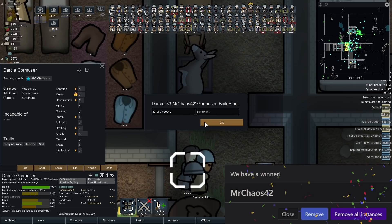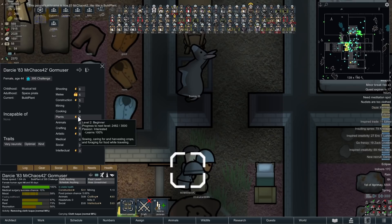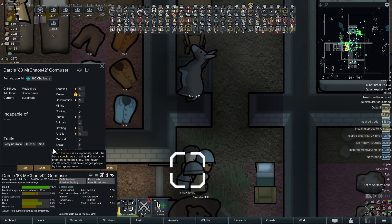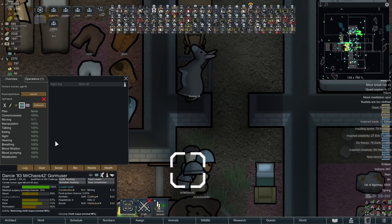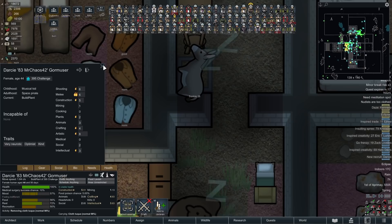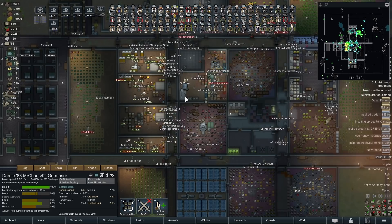Another recruit — pawn 83, Mr. KS42. Straight into building because they've got construction and that is so rare we cannot not use it. They've also got a plant skill so we'll put them in planting as a secondary. Very neurotic, which will help global work speed but hurt mental break threshold. They're an optimist and kind, which is nice because they lost a leg — got shot off at some point. I'll get them a peg leg for now.